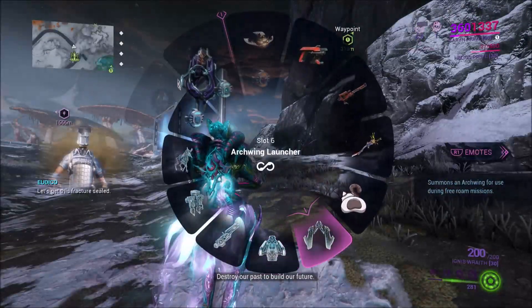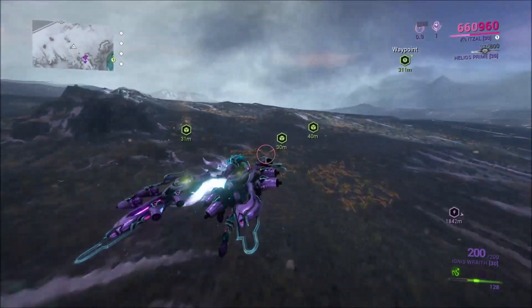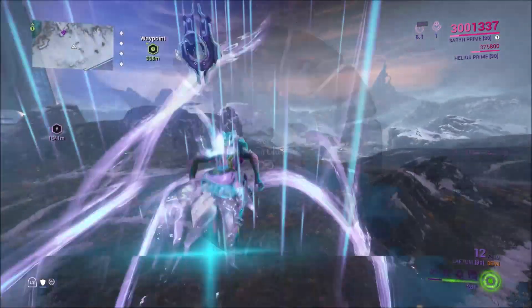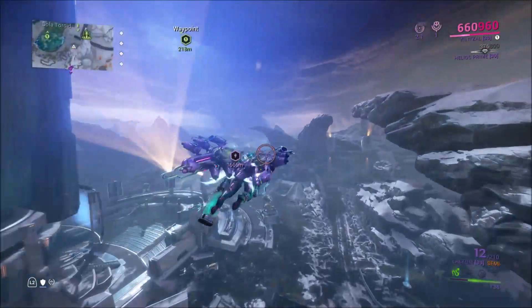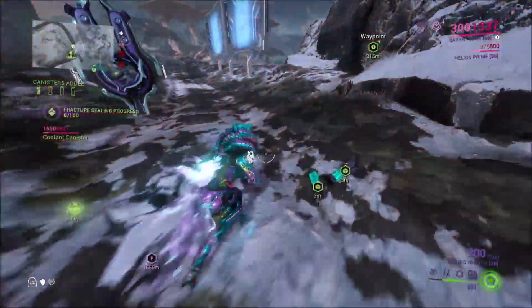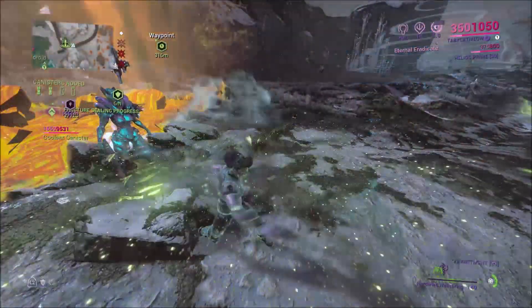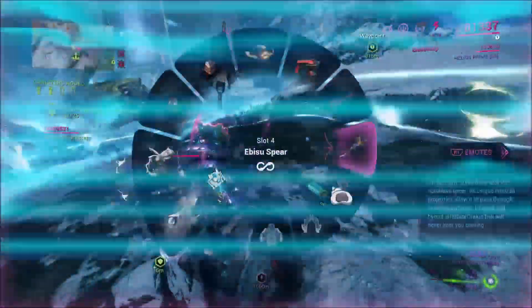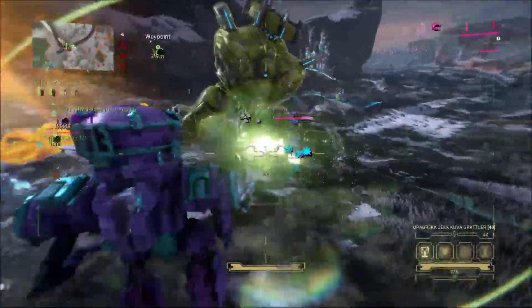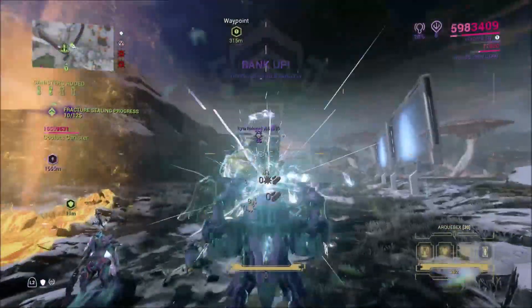Once the event has started, the screen that shows you the event and the rewards that are available can be a little misleading. There are different tiers. At 5 points, you get a Buried Dead's Emblem. At 25 points, you get an Amalgam Shotgun Barrage and Amalgam Serration. At 50 points, you get Amalgam Barrel Diffusion and Amalgam Organ Shatter. 75 points is an Operation Buried Dead's Sigil. And at 100 points is a weapon called the Opti-Core Vandal. The alternative is to wait until Barro-Katir is selling it.